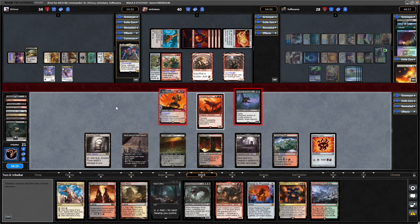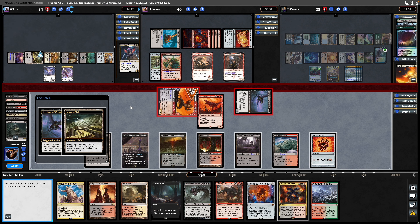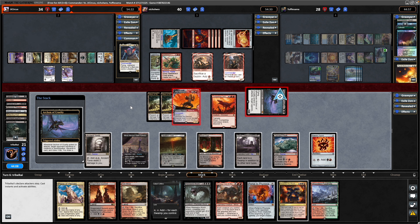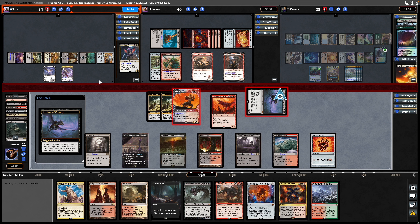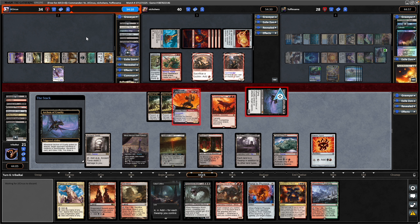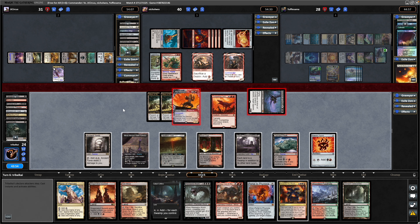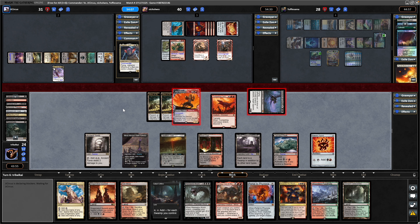So swing into the left with both creatures so that we can get through with Menace, because the Archon of Cruelty triggers on attacks as well. We can target any player, not just the player we're attacking. The Maze of Ith is going to remove that creature. Our Archon of Cruelty resolves — they have to discard, sacrifice, and lose life. Discarding the original because it's easy enough to reanimate with their commander, and also discarding a Nesting Grounds in order to move the finality counters around.